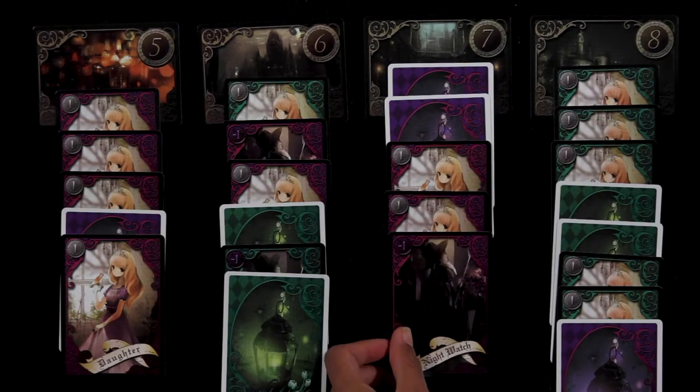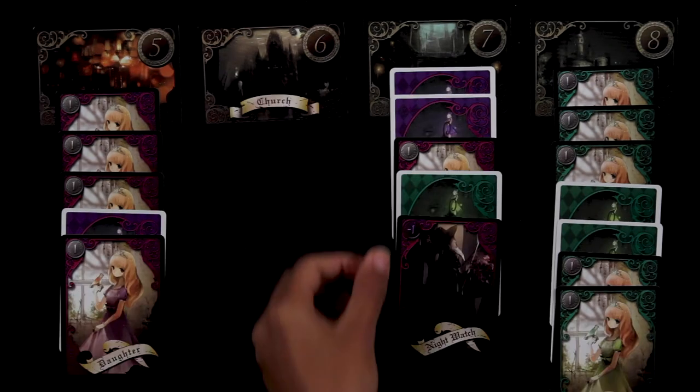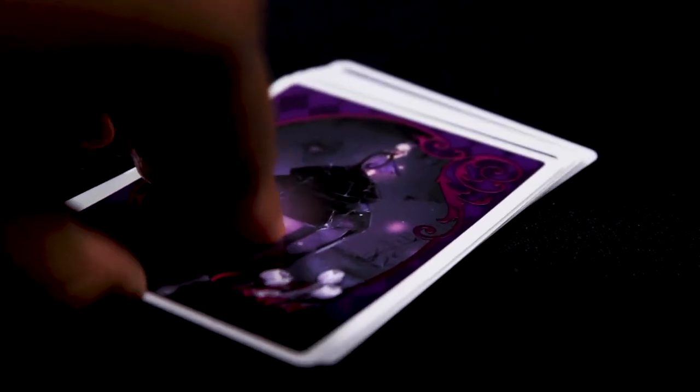When placing a Knight Watch, you can move one of your cards to each location, or move a player's card from one location to another. Finish your turn by drawing 2 cards. The game continues until players place all their cards.